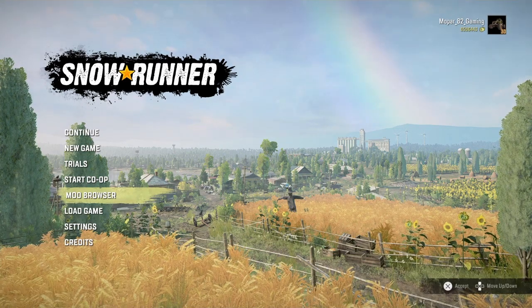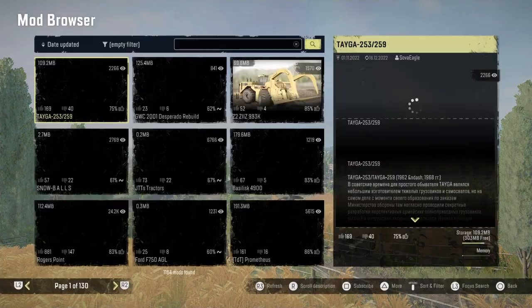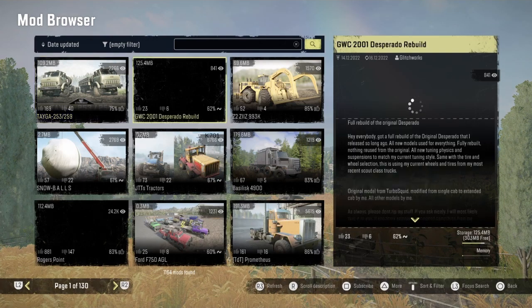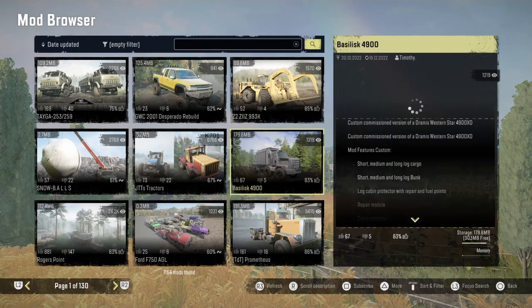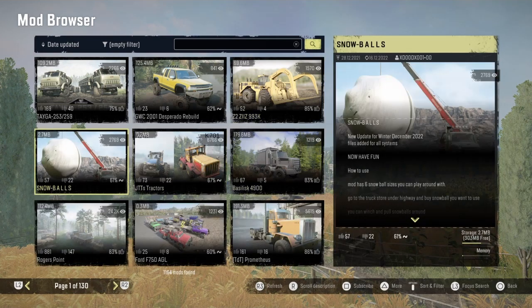Hello everyone, welcome back — SnowRunner console mod update. So we got today on the mod browser: the Tega 253 and 259, GWC 2001, Desperado rebuild, the Z2 993K — basically a Caterpillar... looks like Snowball. I don't know why I said forklift.